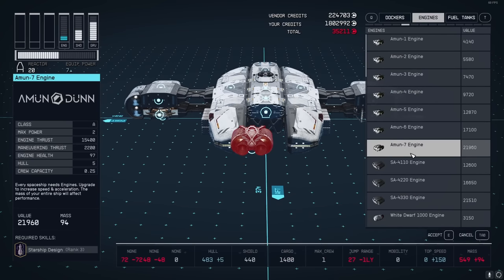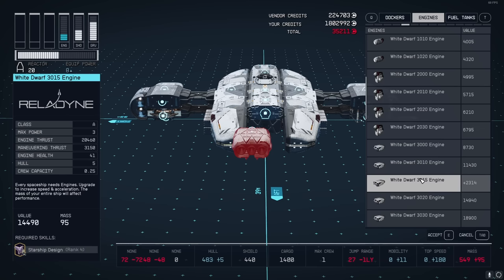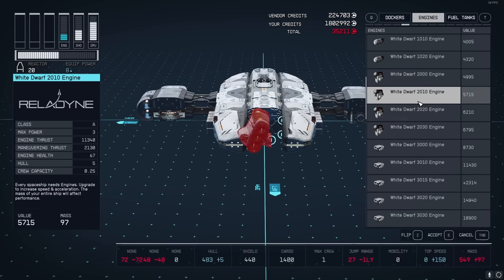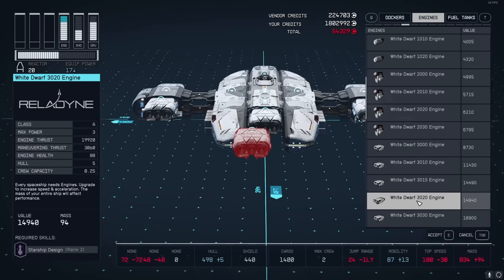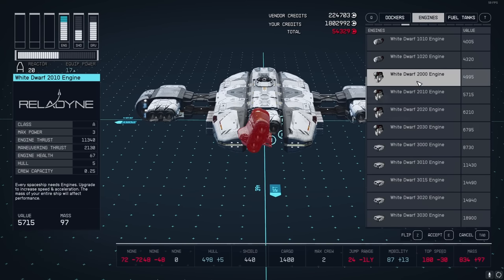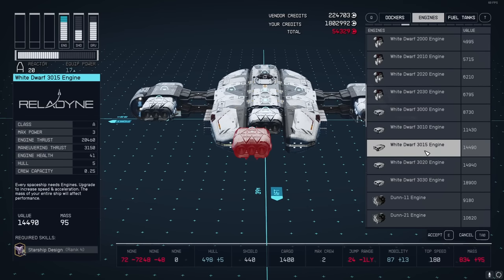The engine is the really big thing here - it's going to be extremely useful. Use the White Dwarf 3015 engine, which requires Starship Design level 4 - or use the exploit I showed if you want it ahead of time. Put on three of these. You don't need this specific engine, but you'd ideally want at least one that does 150 speed - which is pretty much all the A-class ones. This is the most exploitable setup for making your ship invincible.